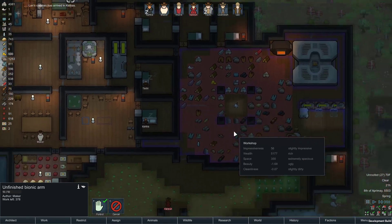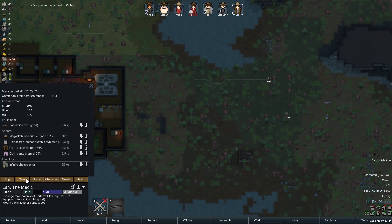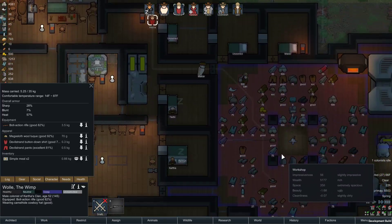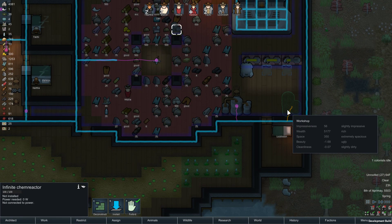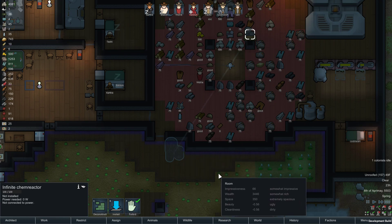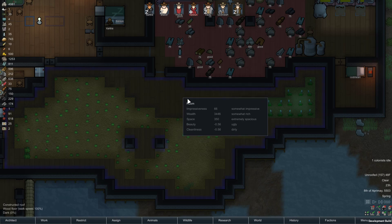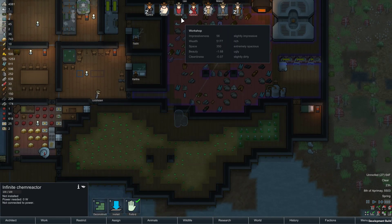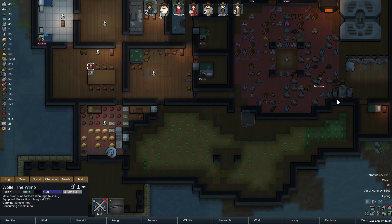They finally arrived and one of them is carrying the infinite chem reactor — Lan is. Plop, there it is, very cool. Let me check — is that on bridges? No, that's on flooring. I didn't want it to go poof and disappear into the river. That would suck.